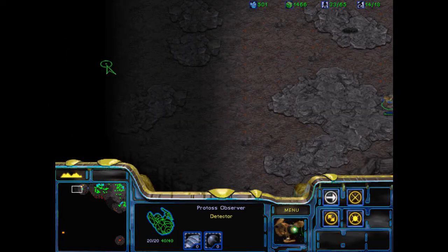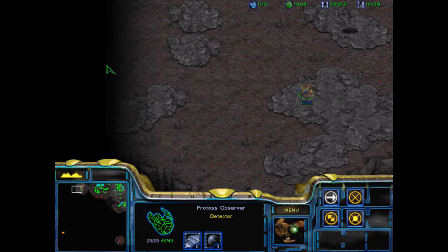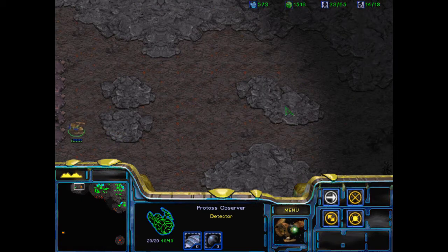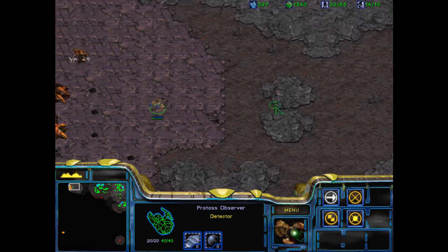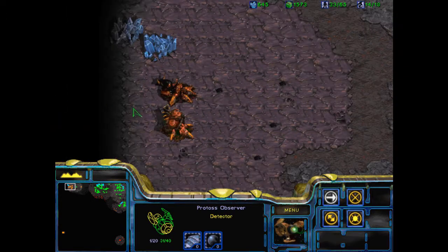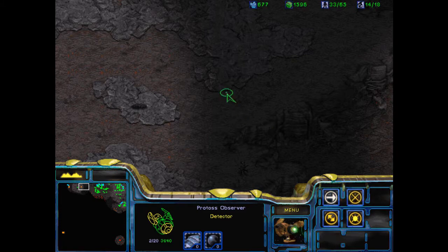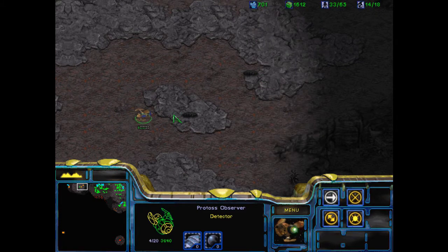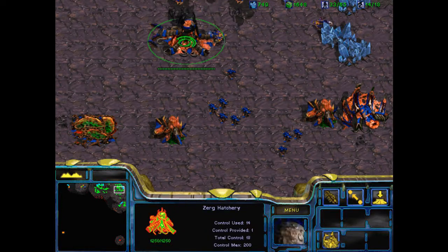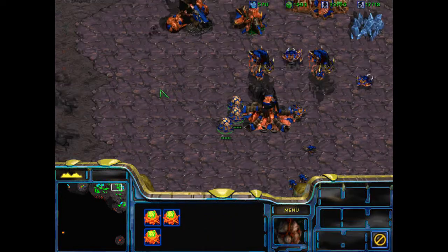You continue to scout out this expansion I want, because as you can see, I'm still not getting enough minerals per second. And there are some definite Zerglings. Here we go — run, my friend. We've got to get that place. So I'll keep my observer here over those borrowed Zerglings. I want six Hydralisks for starters.